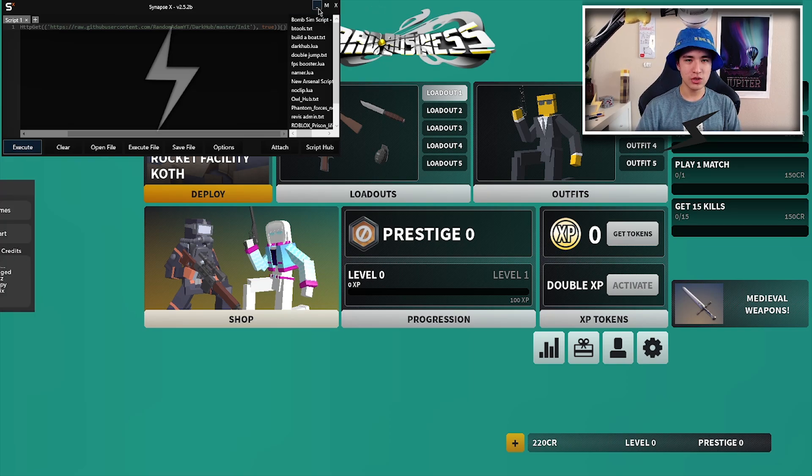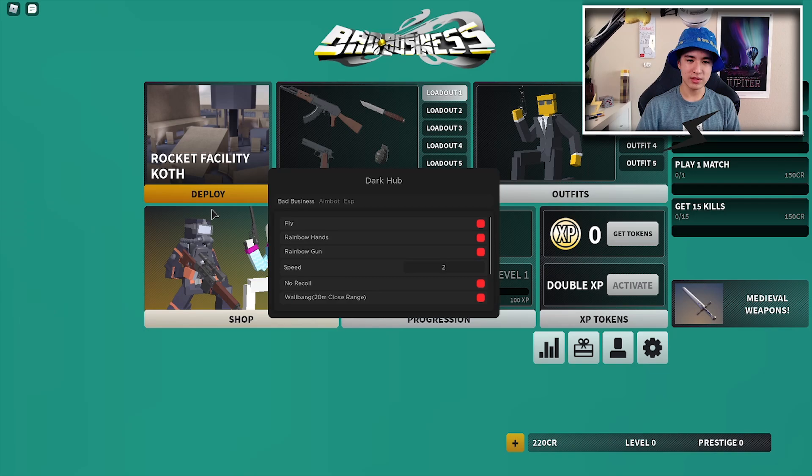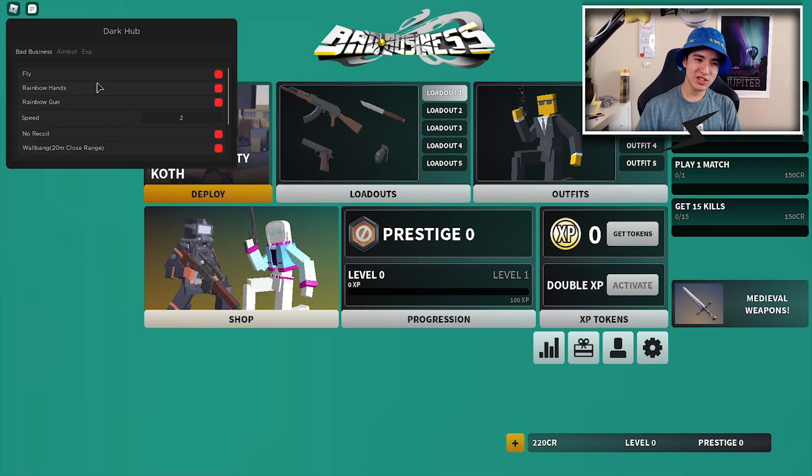After you've executed, give it a second and as you can see on the left you should see the little menu. Click on start, and after you click start here is the GUI. We have three sections: the general section, aimbot, and ESP.